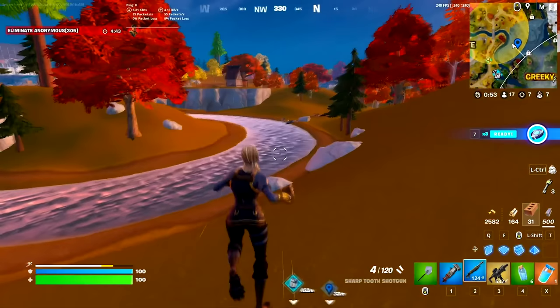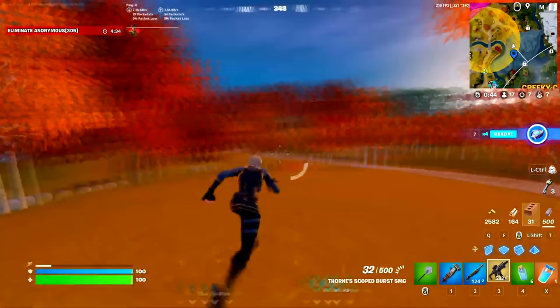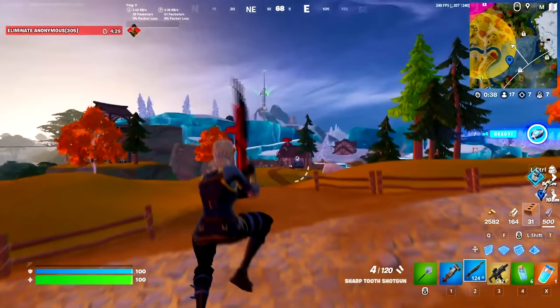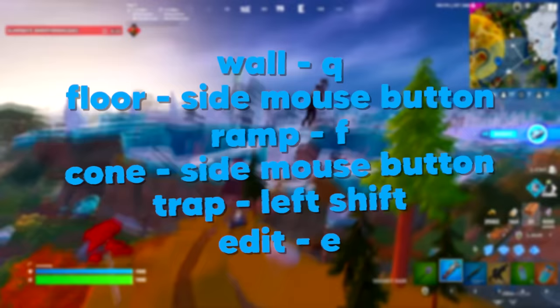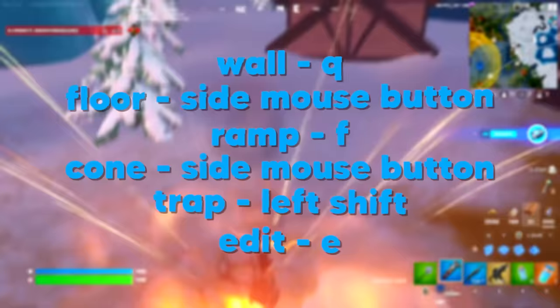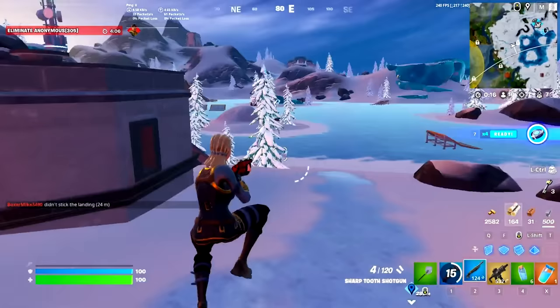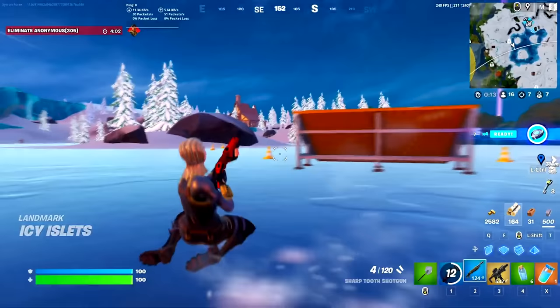Getting into keybinds set number two, and this one is very focused on building and editing super fast, with less regard for movement. You won't get full 360-degree movement like you would with the others, but this is still a very good set of keybinds, and for those who are super mechanical, it might be worth trying. Your wall is on Q, your floor is a side mouse button, your ramp is F, your cone is a side mouse button, your trap is left shift, and your edit is also on E. If the optimal setup doesn't work super well for you, this is a really good alternative.